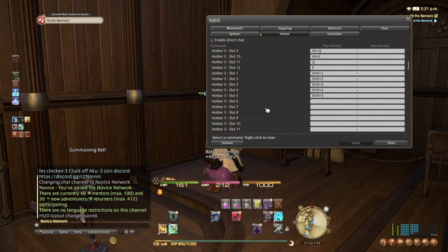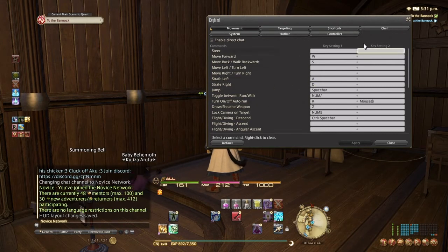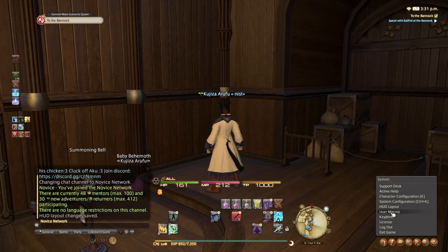For hotbar three, slots one through five use Shift plus one, Shift plus two, Shift plus three, and so on up to Shift plus five. That's pretty much all my shortcuts. You can make more, but that's what I use. You can change all this other stuff up if you want.